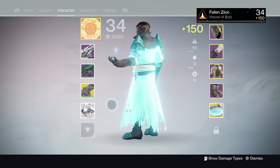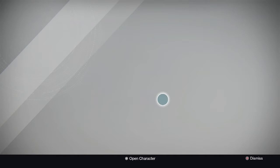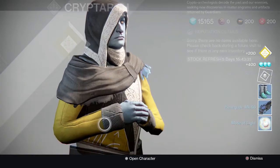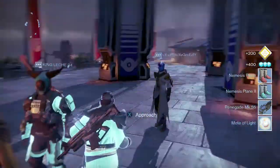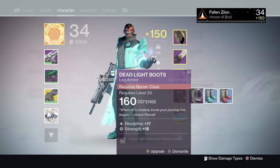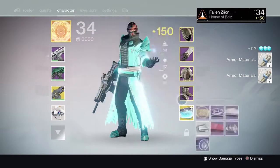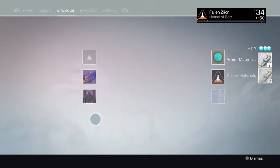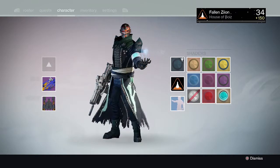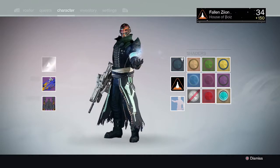I really like the Stormcaller Bond - the only class item I'm not happy with is the Hunter's. Let's go ahead and check if I have some engrams to decode, see if I can get another Cryptarch package. Doesn't look like I got anything else too special - a couple of guns and stuff, but more than anything I got the bonds. Those are the special class items for those of you who haven't updated Destiny yet. Let's see what the shader looks like - awesome, I like that a lot, that's really dope.